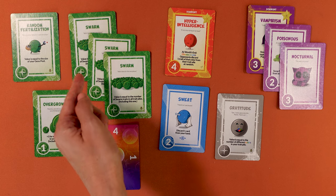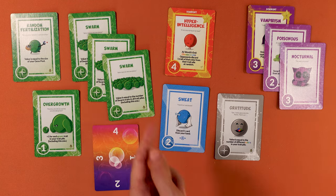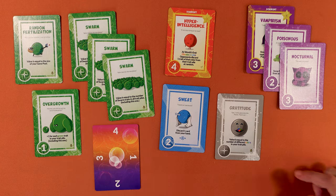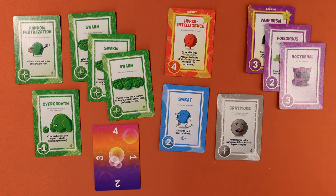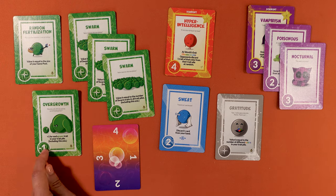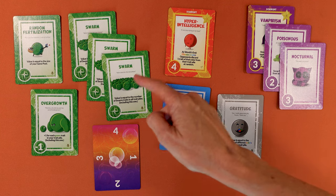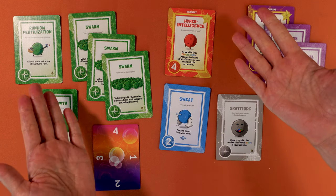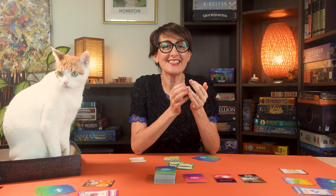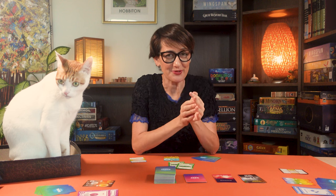Add the final face value of your compass cards. Also tally all the bonuses or modifiers you might have from other cards. For example, one card might be worth four points from the size of the gene pool, another minus one plus five for four points, and a grey one worth four points. The player with the highest score after the final catastrophe wins and is declared the most successful species in this doomed world.